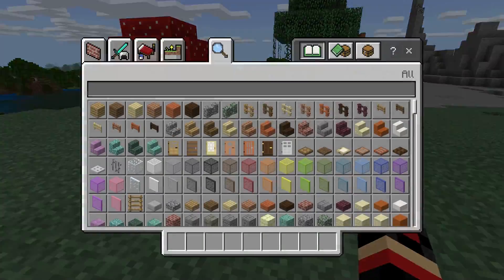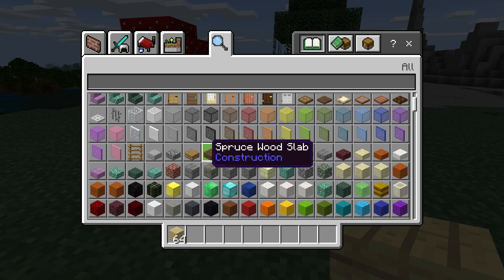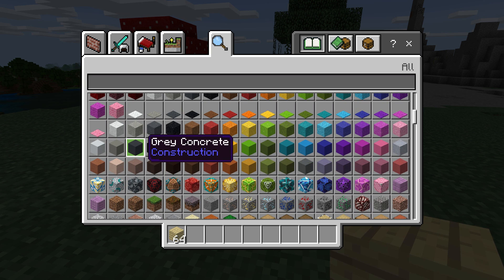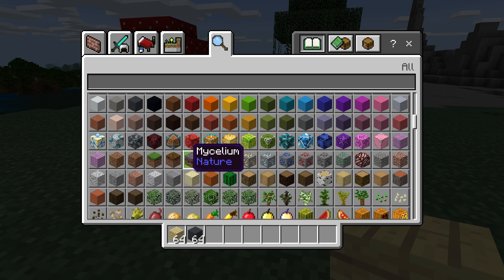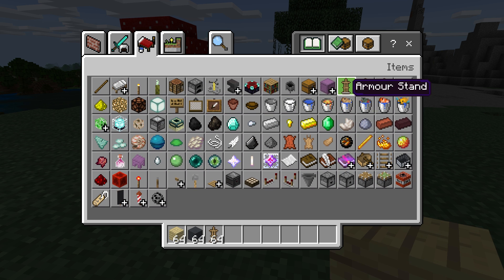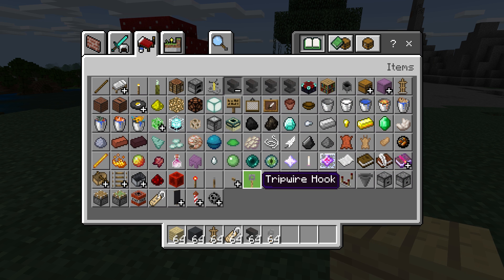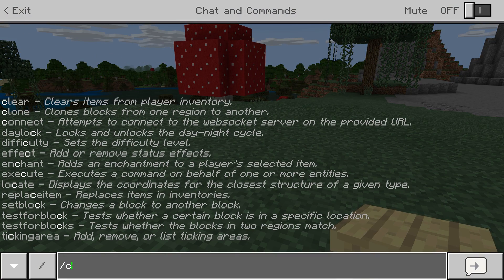I think this is a pretty flat area, so we are going to make this with 7 blocks guys. This is actually pretty simple. One of the items we need is the birch wood planks. The second block we will need will be this gray block right here. Then we will actually need the armor stand, a name tag, an anvil, and some hooks as well.